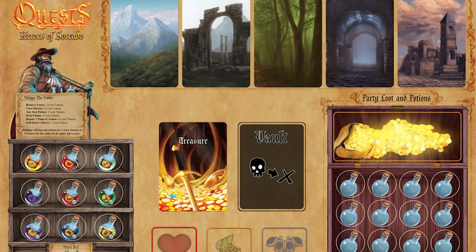Hey guys, welcome back to another Unfiltered Gamer board game review of the game Quests: Heroes of Circado, a game that plays one to six players by Solar Flare Games and can play up to three hours. It's a campaign-based cooperative game in which you and up to five other friends will be venturing into the realm of Circado, where you'll be attempting to defeat monsters, solve traps, and unique riddles or puzzles.